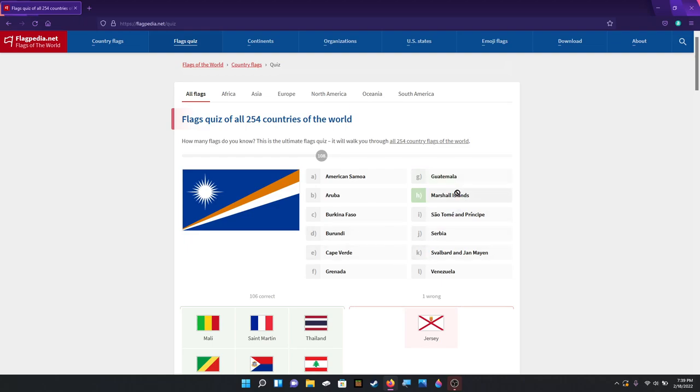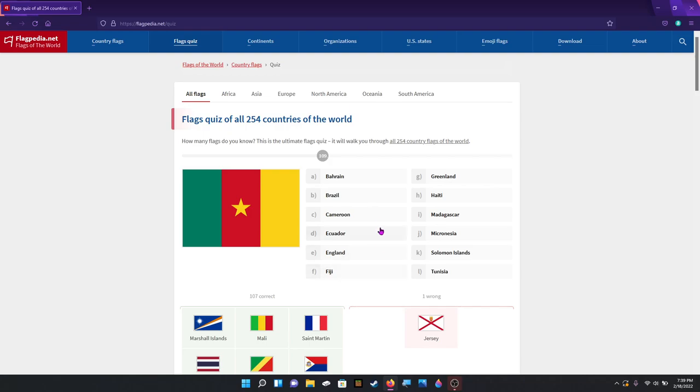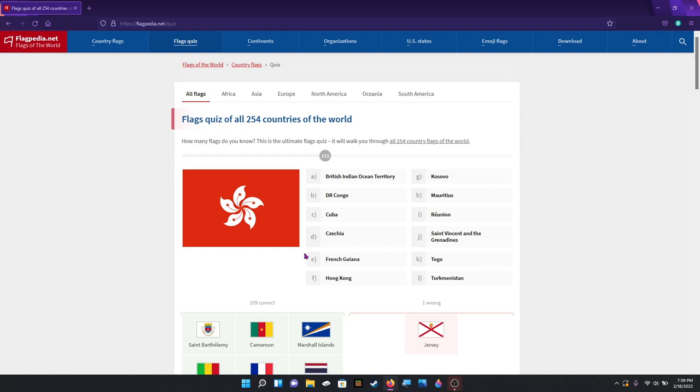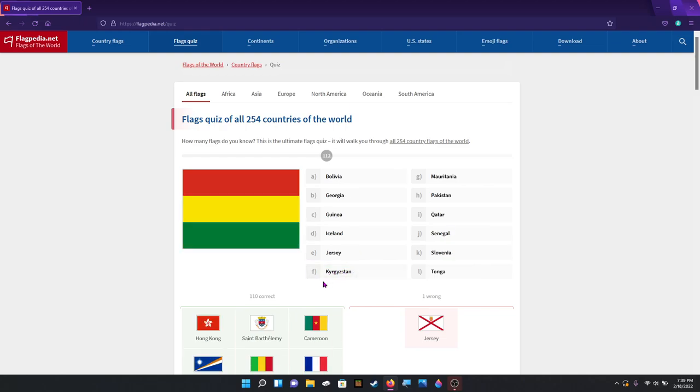Marshall Islands. Cameroon. That is — it's pretty easy to just narrow out which one it is — it's St. Barthélemy, or however you say it. That's Hong Kong. That is Bolivia — hold on, is it not? No, it is. Okay, I didn't see it.